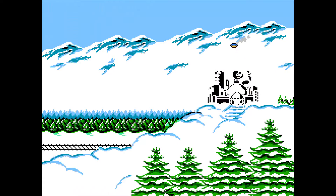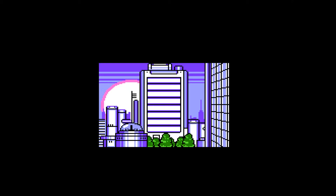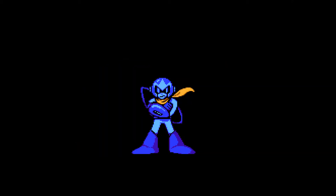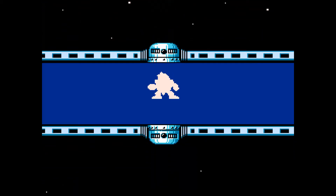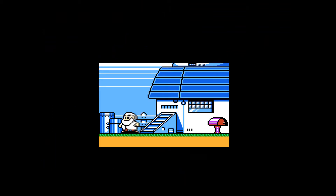Mega Man 5 opens with yet another rather impressive cutscene. Everything appears to have been peaceful after Dr. Wily's apparent escape at the end of the previous game — that is until a vicious band of robots appears out of nowhere and begins to terrorize the city, led by none other than Mega Man's own brother, Proto Man. It was just Dr. Wily the whole time.